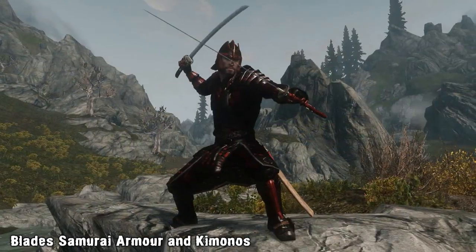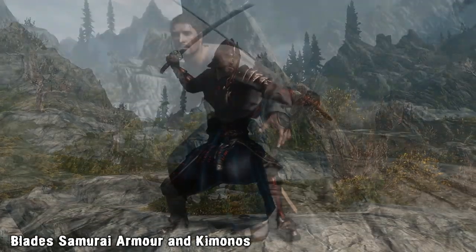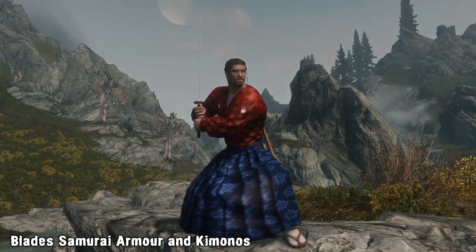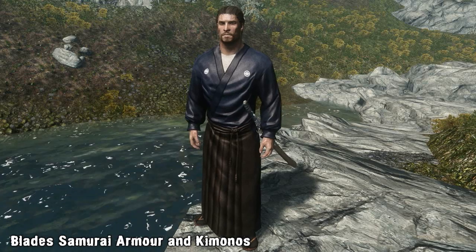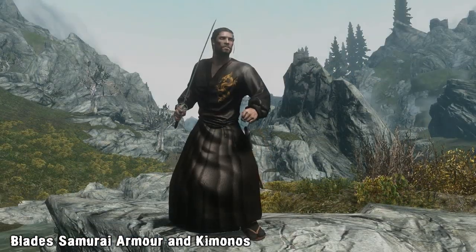The 10 kimonos added come in a variety of different designs. Some have been designed for male characters and others for female characters, so there's a nice variety available. The kimonos are also craftable but this time at a tanning rack and they'll cost you several leather and leather strips. The kimonos look great and make for a nice alternative light armor for melee characters, having stats just below the vanilla leather armor.